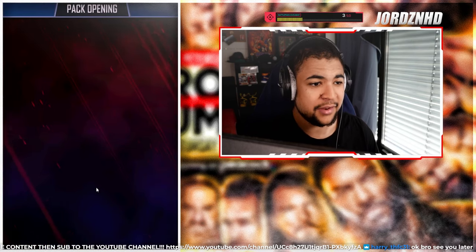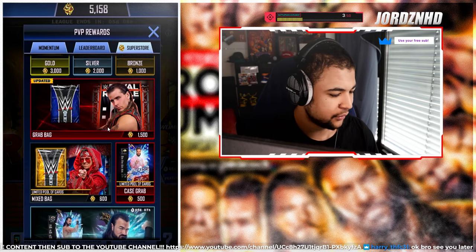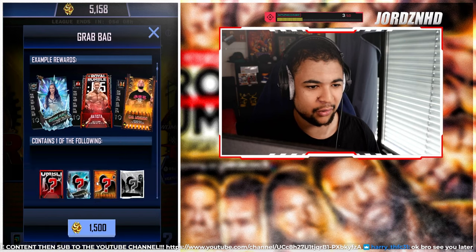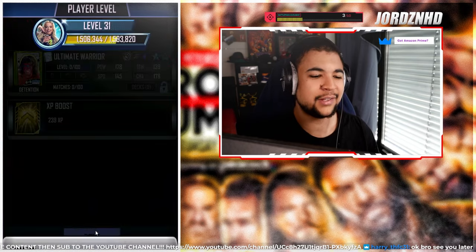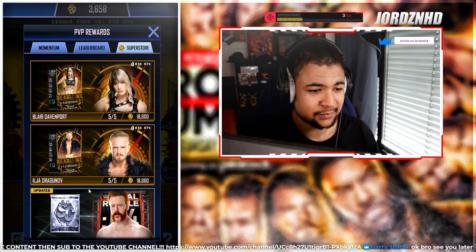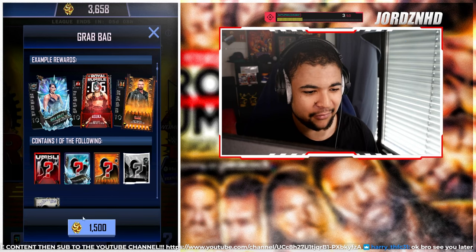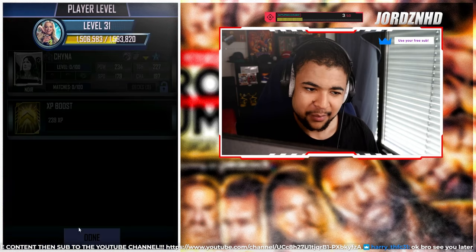Another Noir. We've not had anything above a Noir, which is awful - that's actually really bad. We've got about three left. Another detention - that would make a pro now, but it's not what we want. Why is it always detentions? I've never even seen the Rumble cards in the middle. Rumble Noir again.